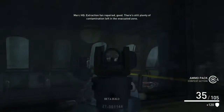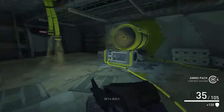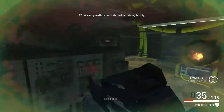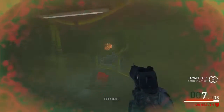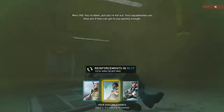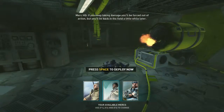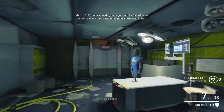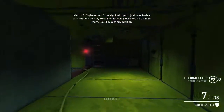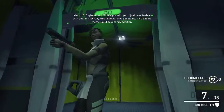There's still plenty of contamination left in the evacuated zone. This is the confusing thing. You're taking damage. You're down, but you're not out. Your squad mates can help you up if they can get to you quickly enough. If you keep taking damage, you'll be lost out of action, but you'll be back on the field a little while later. Skyhammer, I'll be right with you — I'll just have to deal with another recruit, Aura. Let him die, why don't you?